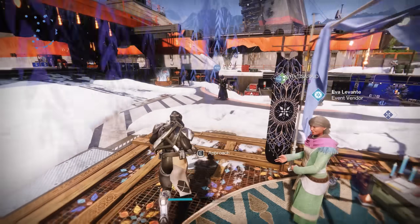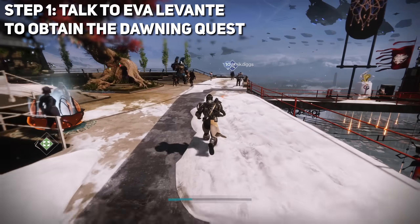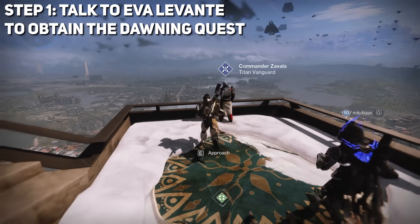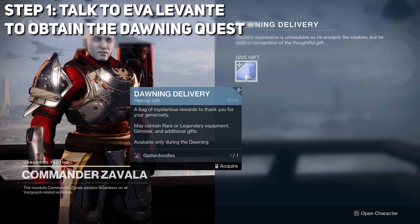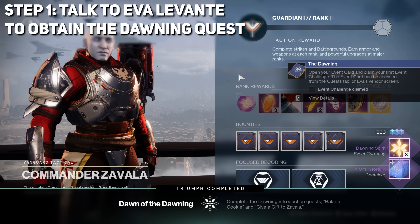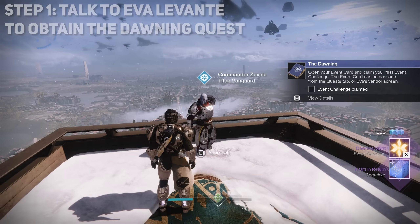To start this year's event, just like the previous years, you'll have to talk to Eva in the tower to obtain the Dawning quest. She'll give you a quest, as well as some ingredients and pretty much everything you need to bake a single cookie for Zavala. If your ingredients are not in your inventory, it may be because it's full — most notably that Dawning essence. So go check the Postmaster; you'll have those 15 essence probably sitting there if your inventory is full.